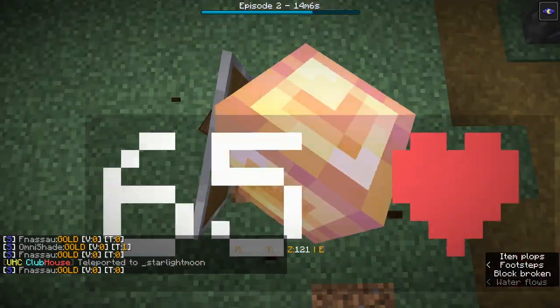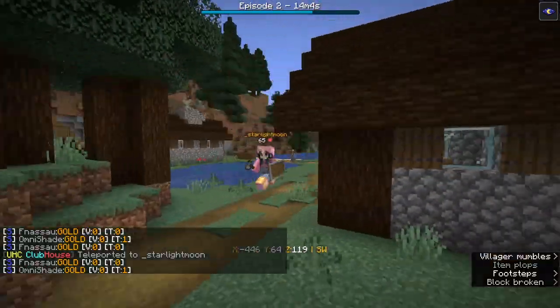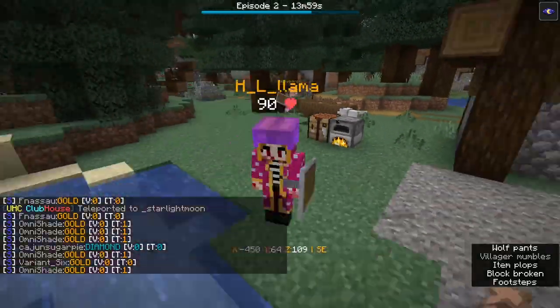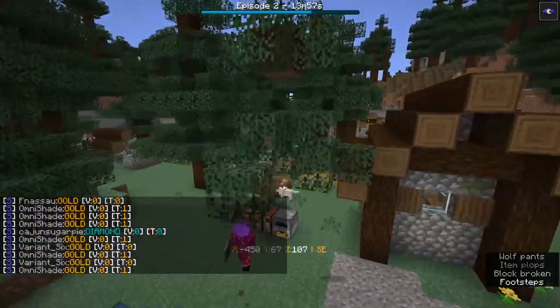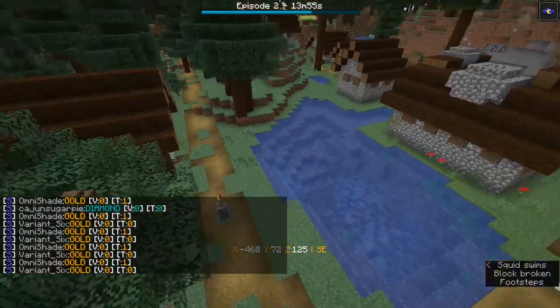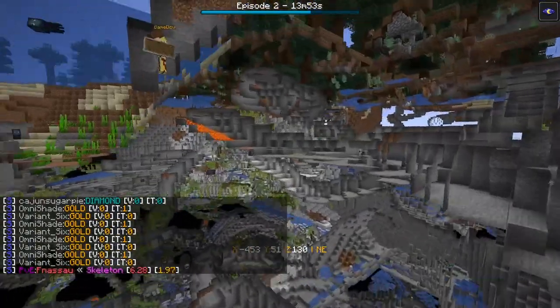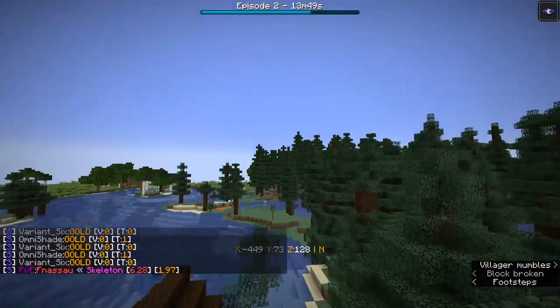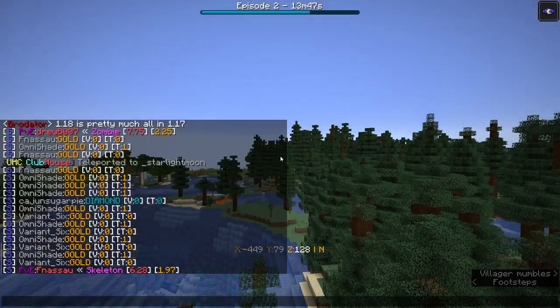Toxic Rex got a zombie spawner. Starlight Moon is currently walking around in top and bottom gold armor, probably found at a ruined portal. That first diamond might be from Cajun Sugar Pie — only one though.